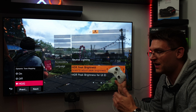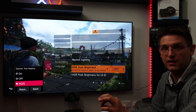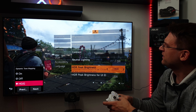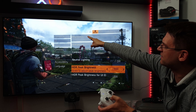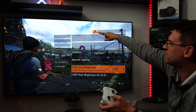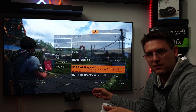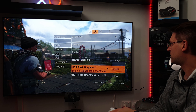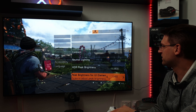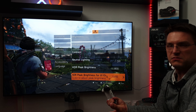HDR peak brightness — as always on the LG CX, we know 700 to 800 candela, so I changed this to 800. I found that even if you increase this to 1000, you won't lose too many details. From around 1200, you don't have any difference anymore. But as always, 800 is the maximum the TV can provide, so I recommend setting it to 800. Peak brightness for UI elements is totally up to you because it's really just changing the UI. 200 is a good compromise for me.